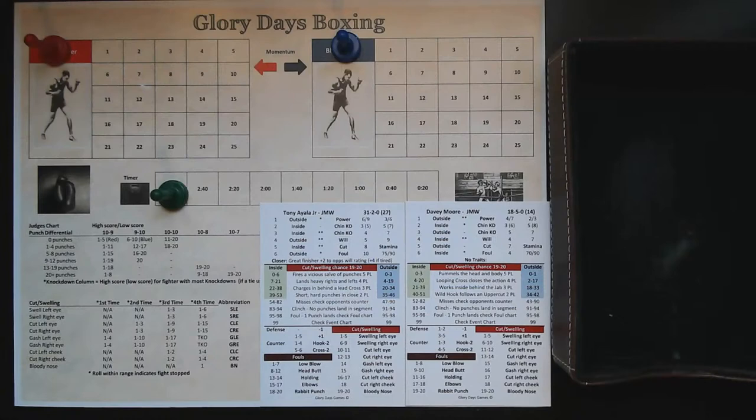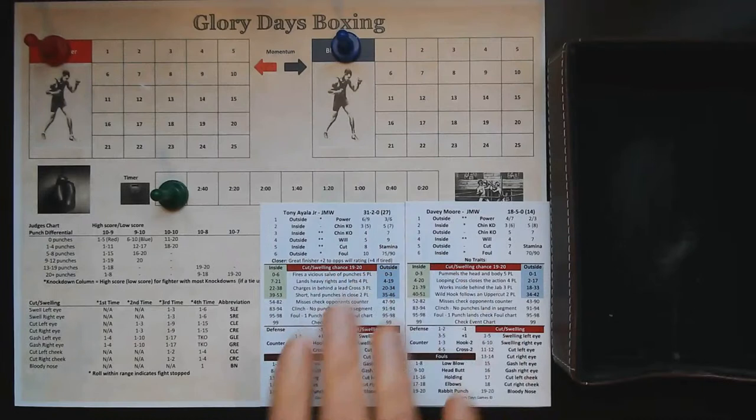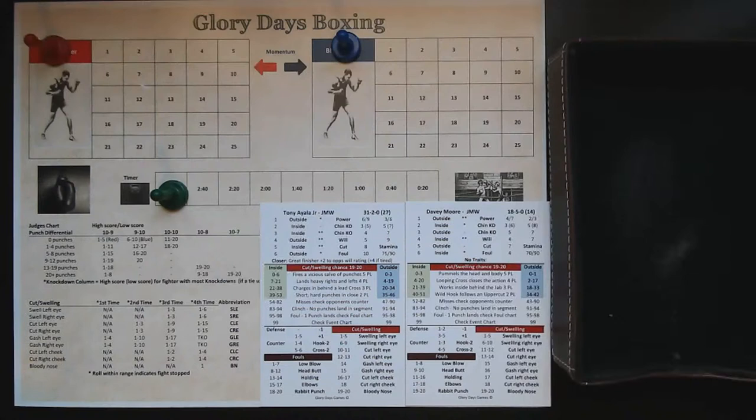We'll do a test segment: Tony Ayala Jr. against Davey Moore, a junior middleweight matchup. Davey Moore tragically was killed in an accident not long after losing the title to Roberto Duran. Tony Ayala Jr. was destined for greatness but just could not stay straight outside of the ring. Unfortunately, he is also deceased. Two very promising junior middleweights whose careers both were cut short or ended tragically.